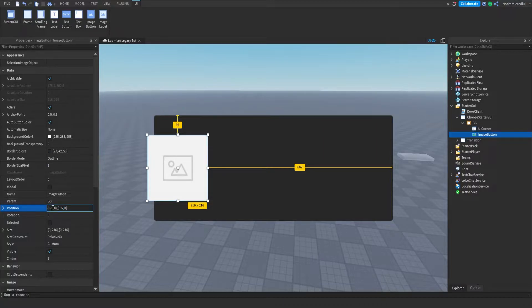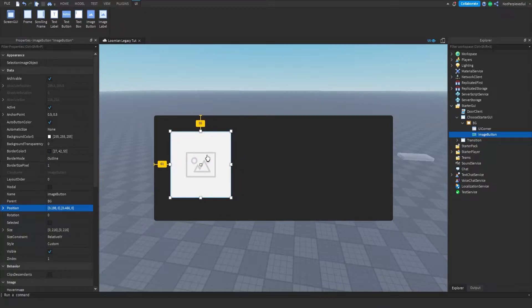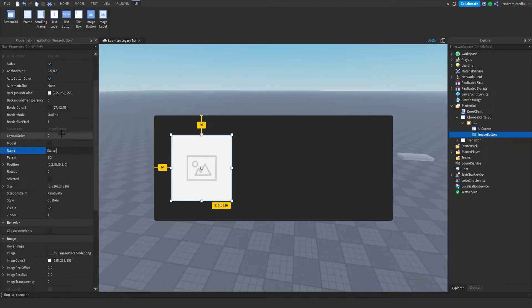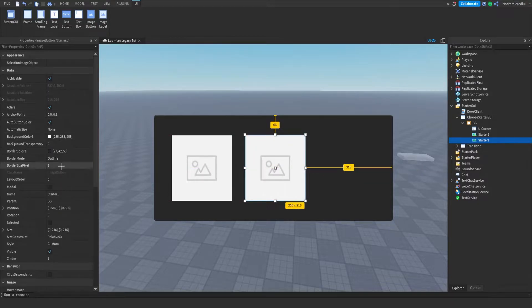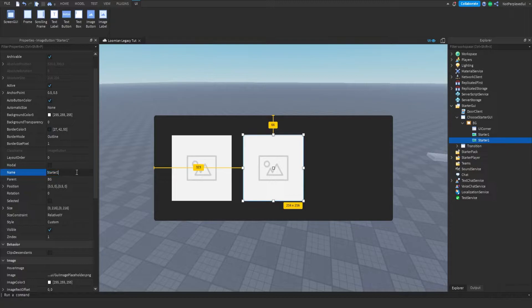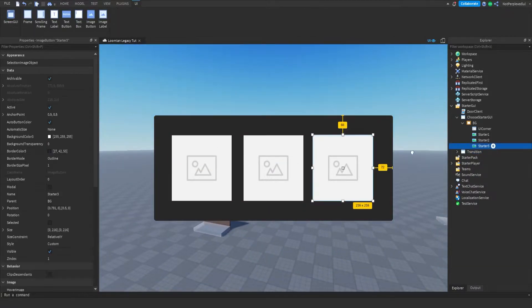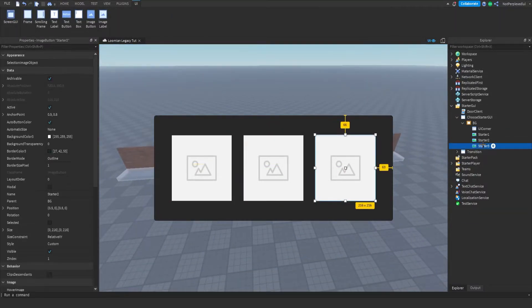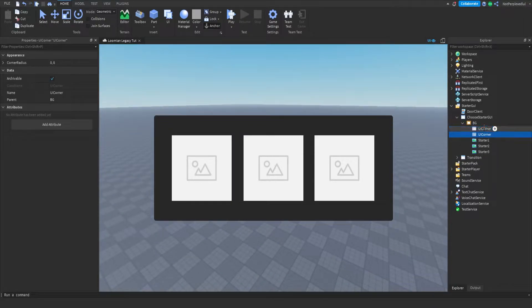Let me put the size to something like five and two. I'm gonna name this image button 'Starter One', then duplicate it and move it to the middle — that's 'Starter Two'. You guys can copy my settings. Then this is 'Starter Three'. That's how I'm gonna leave it. Now I'm gonna add UI corners into all of these just to make them look better.